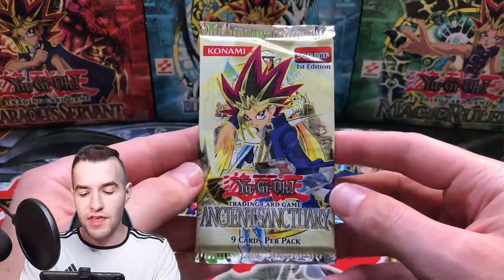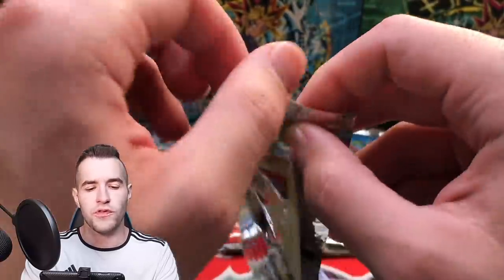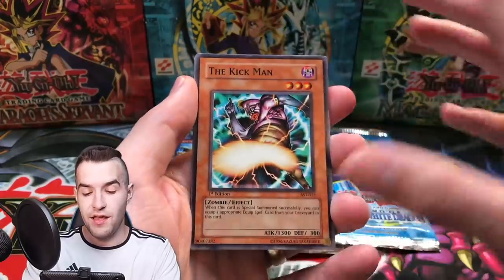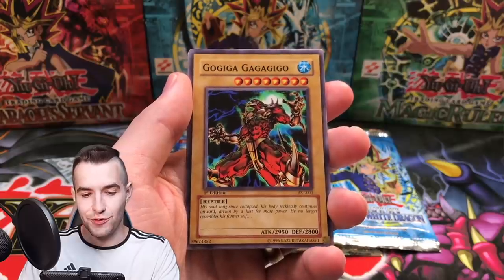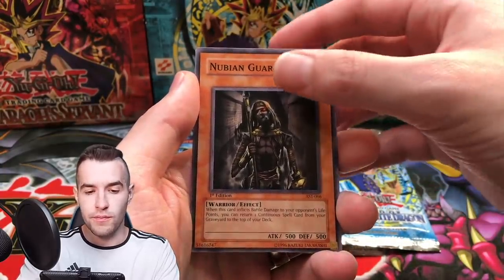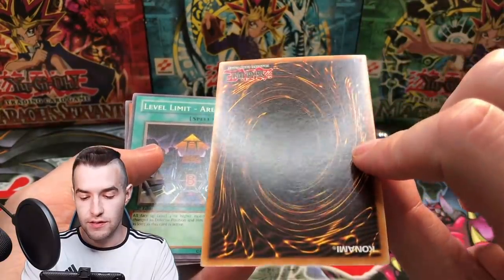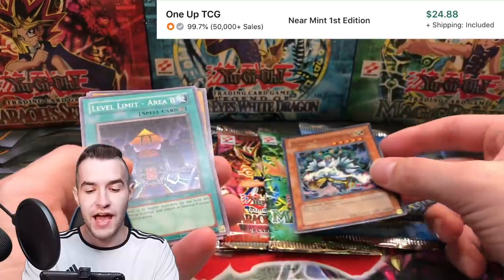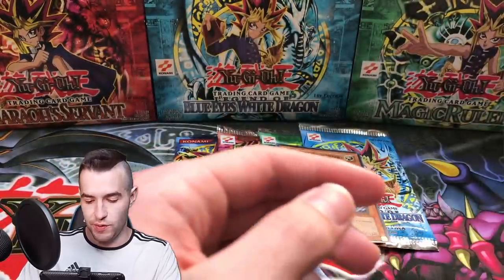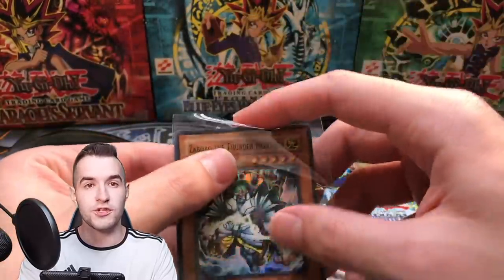Ancient Sanctuary 1st Edition: we've got Kickman, Gaga Gigo — look at the centering on these commons, not crazy good — Sword of the Soul Eater, Nubian Guard, and Zaborg the Thunder Monarch! We got a Super Rare! The centering looks pretty good on this — maybe a PSA 10 candidate. I've actually pulled that before out of some loose packs. Regenerating Mummy — wait, did we get Labyrinth of Nightmare? The card named after the set! Very cool. That's a great Super Rare, one of the best in the set.